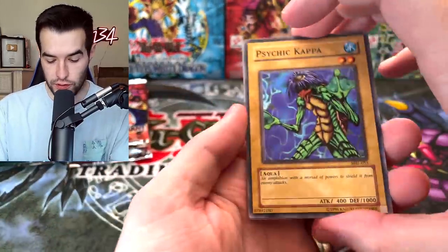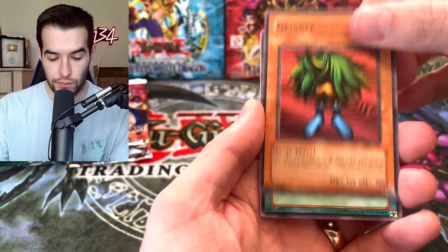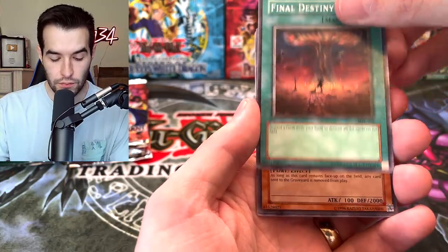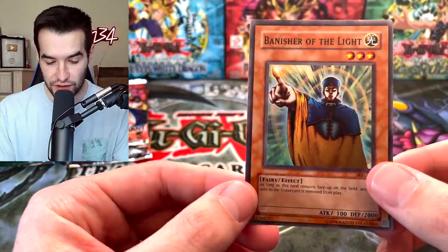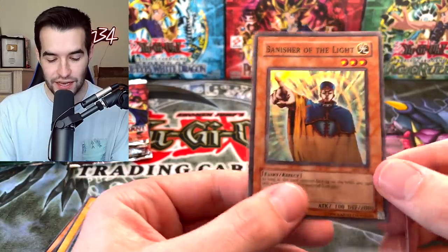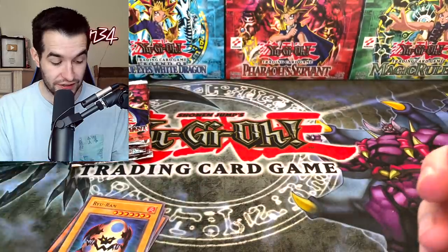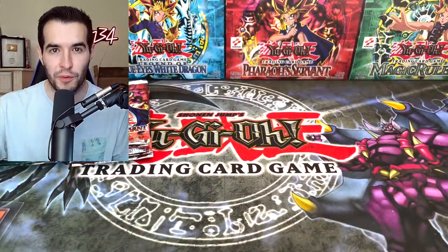Magic Ruler: Psychic Kappa, Fairy Sand Mirror, Griggle, Final Destiny - the Destiny of Magic Ruler. The Banisher of the Light! Check out that off-centering, a little bit of white up there, but overall it's a Super Rare. That's two foils now, the lead is being extended. Honestly, this and Prohibition are probably around the same price, but for an original you'd rather have the Banisher of the Light. It's two foils to zero.